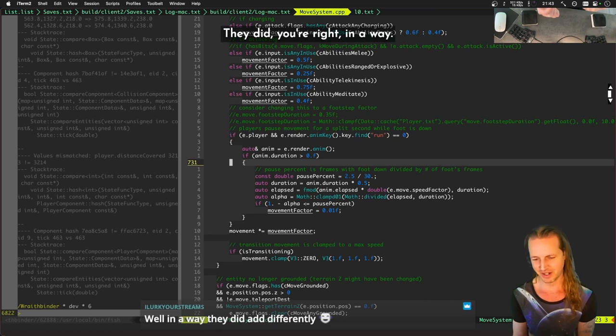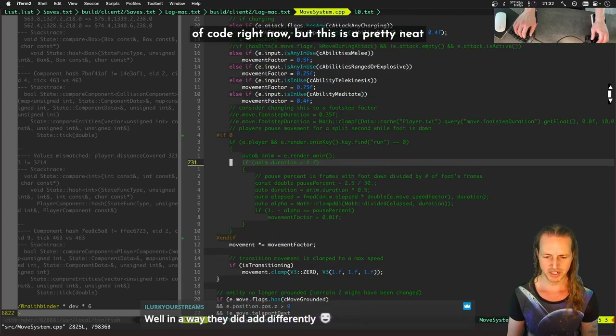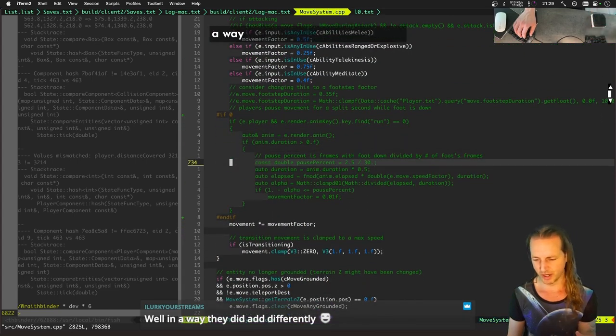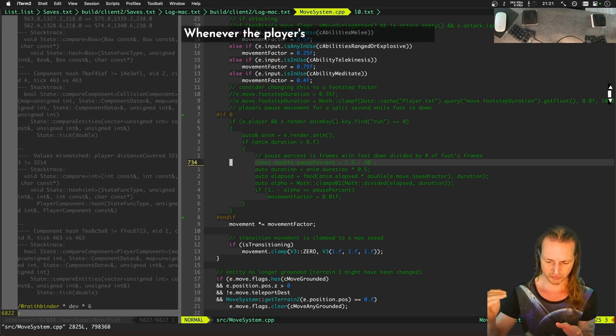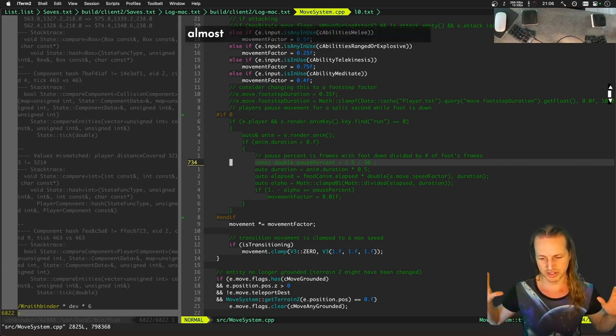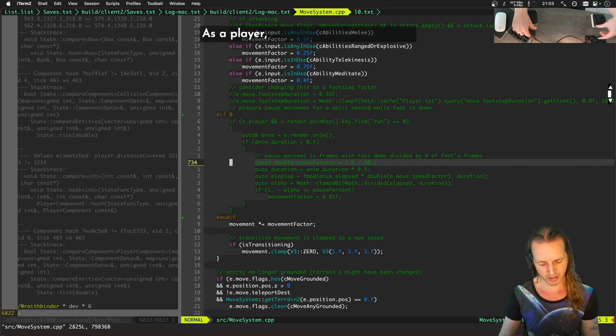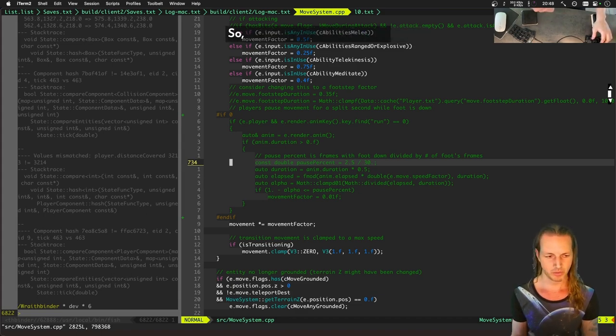We could probably just zero out this bit of code right now. But this is pretty neat code to have in there — I'm going to find a way to make this happen without relying on the render component. What it does is: whenever the player's foot hits the ground it slows down their movement very very slightly, and when their foot leaves the ground it lets them move back at normal speed. It gives a feel — almost imperceptible but you can feel when your foot hits the ground. It's a really nice game-feel thing, but it's obviously causing multiplayer desync.